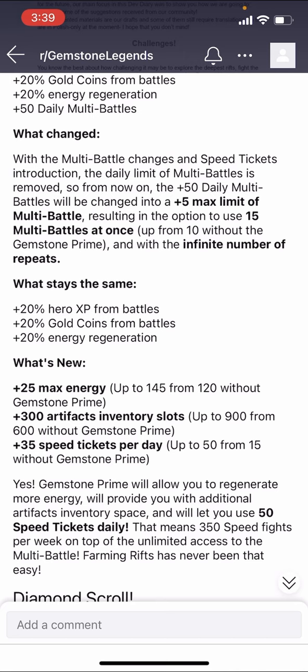What stays the same: XP, gold coins, energy regeneration. What's new: increased max energy regeneration — more free energy every day — plus 300 artifact inventory slots, which is really helpful. It would be nice to see this for everyone, but since Gemstone Prime is already great value I'm happy to have it. This is a huge bonus because now you have 900 spots, which is what you really need given all the different possible artifact sets. You want to keep pieces from each set, so I've done a video in the past about how to work your artifact inventory.